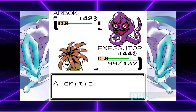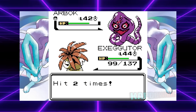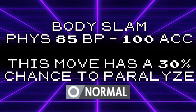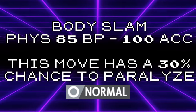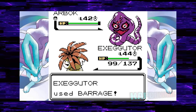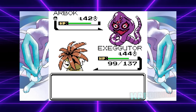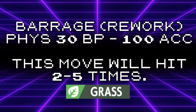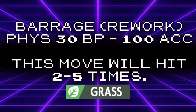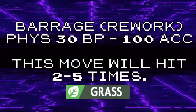Beyond that, Barrage is a simple reskin of Fury Attack. At 15 base power and 85 accuracy, with a chance to hit between 2 and 5 times, it caps out at a measly 75 base power — making it weaker than Body Slam, a move which has perfect accuracy, 85 base power, and a chance to paralyze. This move is basically just Exeggutor sending coconuts at the opponent, so why not make it a slightly more powerful Bullet Seed by setting its base power to 30 and giving it perfect accuracy? The current version of the move just isn't cutting it.